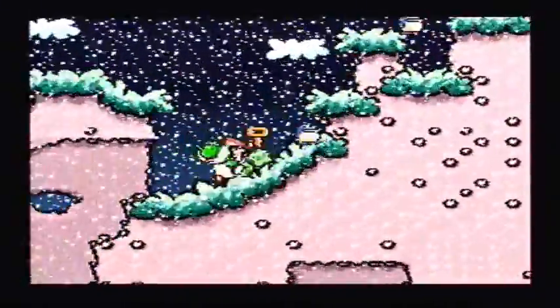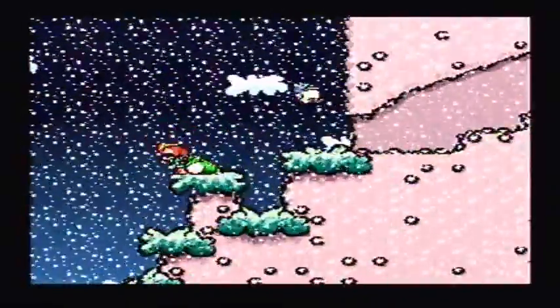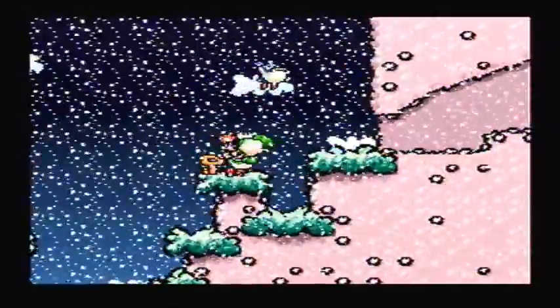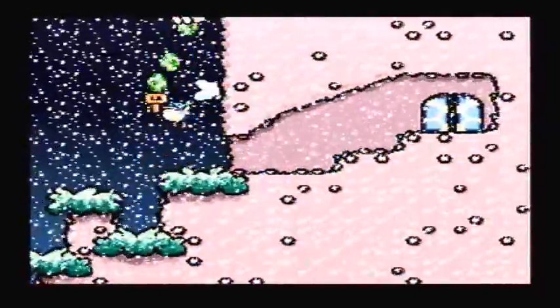Then we have some new enemies - the penguins. You can't swallow them. You can throw them at other enemies though. But the main thing about them is that you can bounce on them.